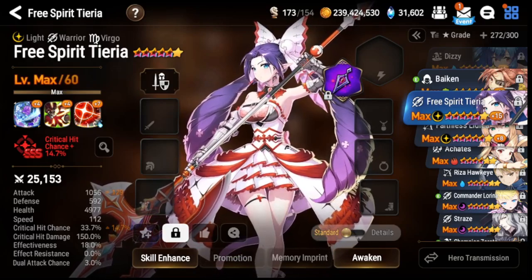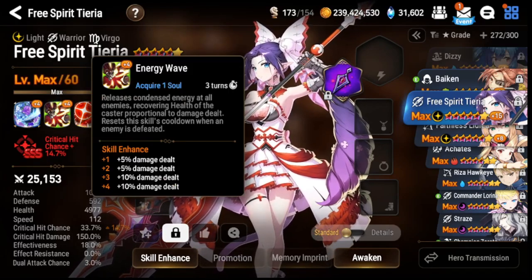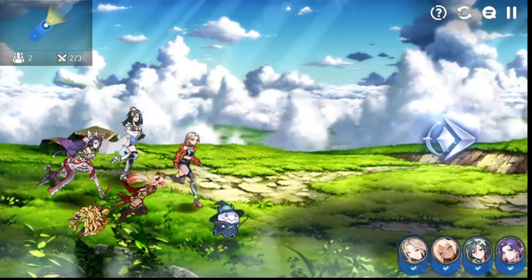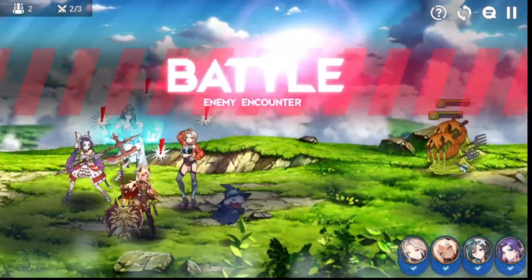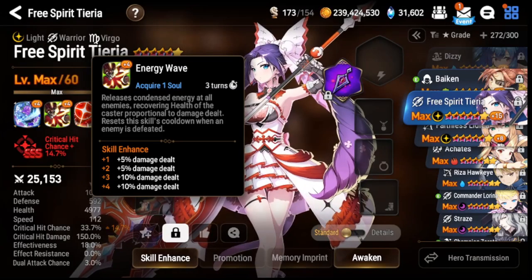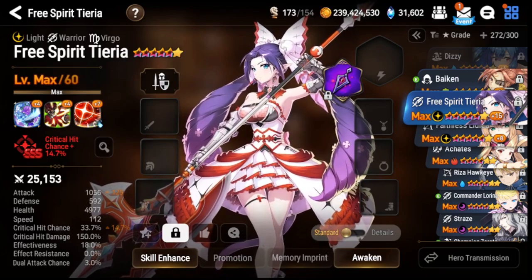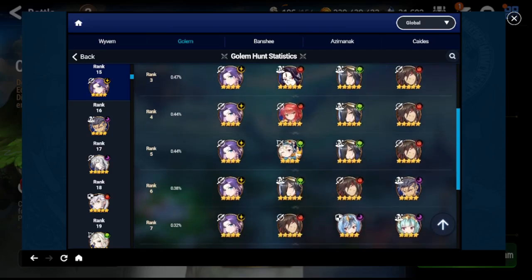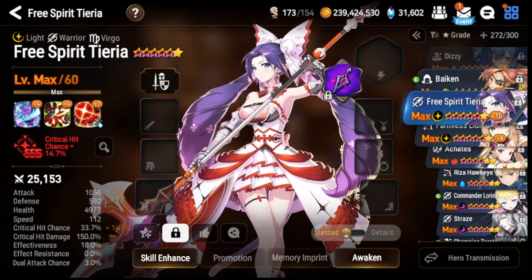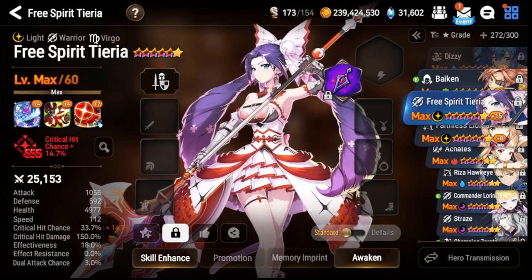The last unit I recommend building is Free Spirit Tieria. You get her to five stars for free, and she is a very powerful unit for AOE clearing — making her an excellent Adventure Mode and side story farmer. Her S2 resets when it kills an enemy, so with the best gear she'll take the first turn, one-shot the first wave, move to the second wave, take the first turn again, and one-shot that wave too. In the late game she's also used as a hunt one-shot unit for her S3 defense break and AOE damage, making her a very solid investment both early and late game.